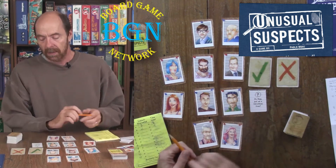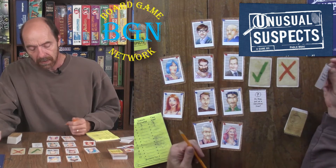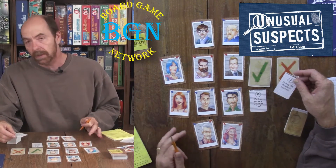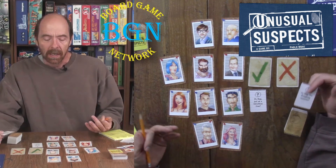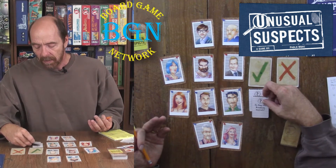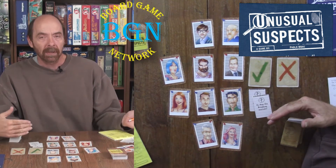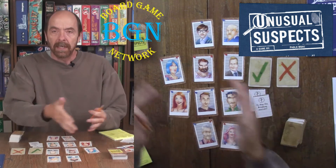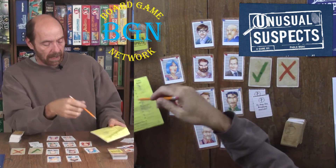Once you've done that you go to the next round and flip up a new card — for example, do they like Broadway musicals? You debate: do you have to be a hipster, or rich, or live in New York City to like Broadway musicals? The witness can't say anything, just puts it by yes or no, and the other players discuss — maybe you have to be older or younger, more hip, more wealthy — and then you eliminate down.